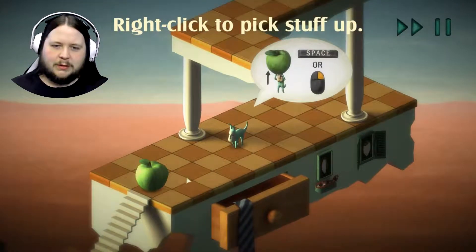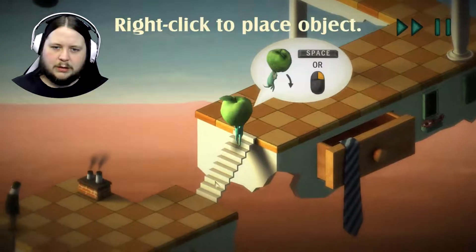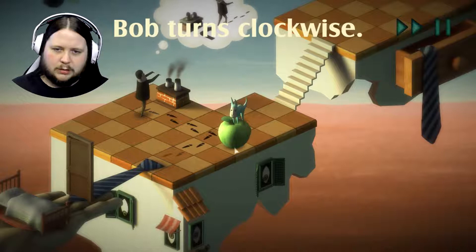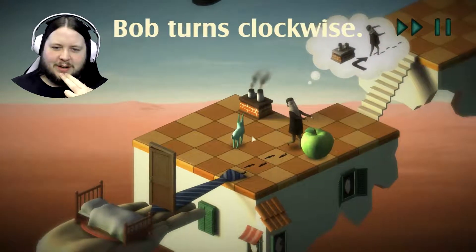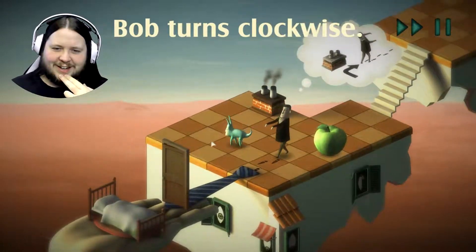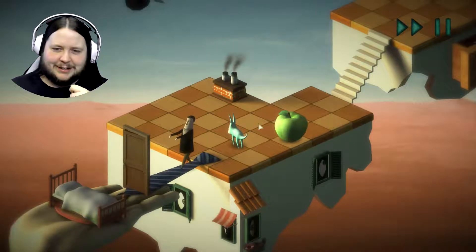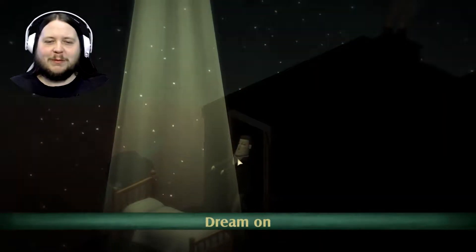You can use the mouse. Right click to pick stuff up, right click to place object. Bob turns clockwise. So we're this little guy — whatever this thing is — and we have to move objects around to stop Bob from falling to his death.